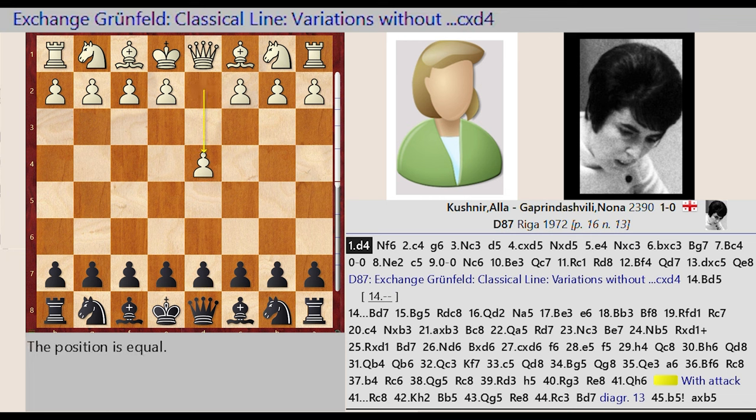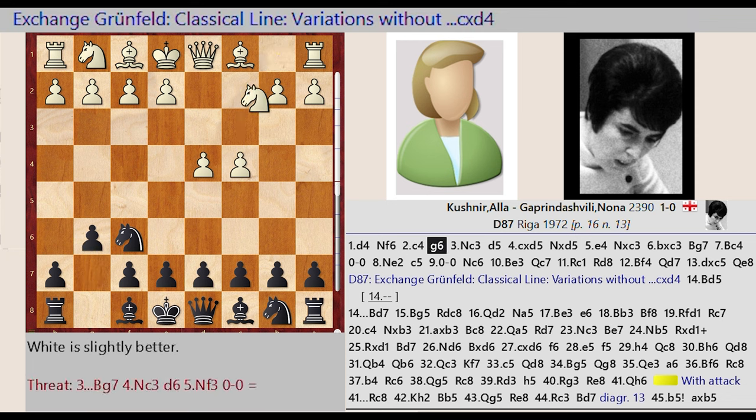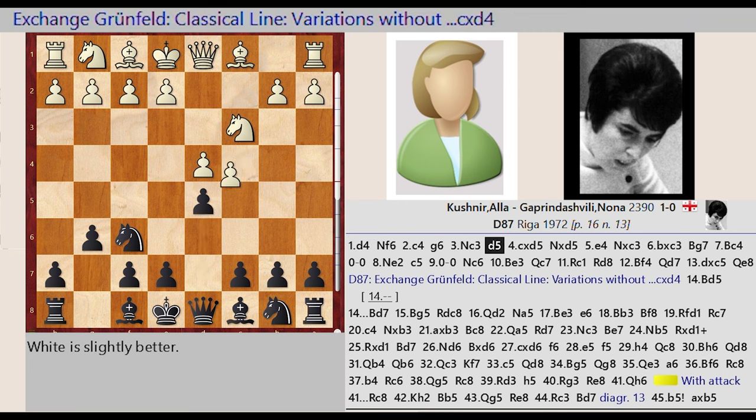D2-D4, Knight G8-F6, C2-C4, G7-G6, Knight B1-C3, D7-D5, C4 captures D5, Knight F6 takes on D5, E2-E4, Knight D5 captures C3, B2 captures C3.